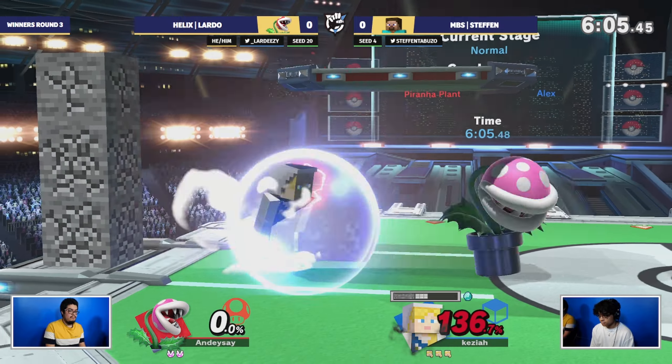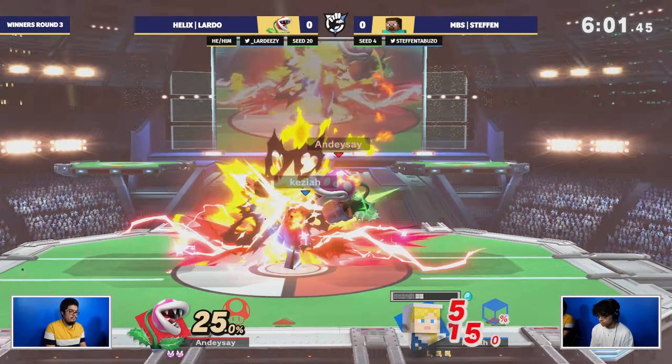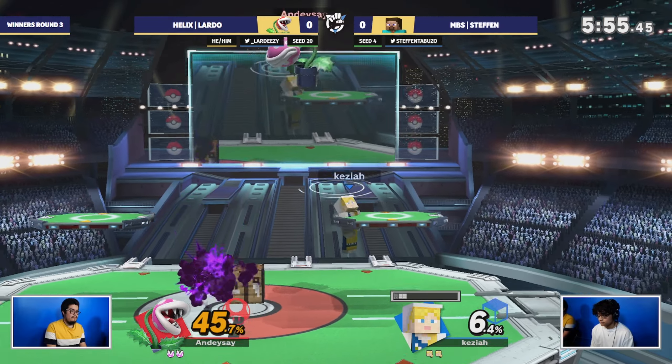Good air dodge — those are the walls against Stefan. I love that play coming out from Lardo, taking advantage of the walls put there, and then the back air that can come out and seal that stock. That's a powerful move, but it is rather slow.